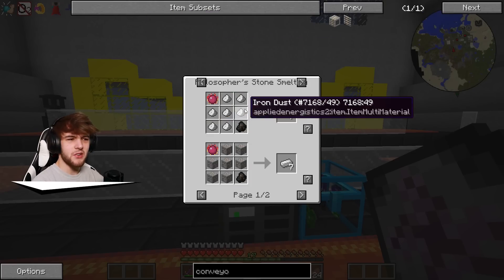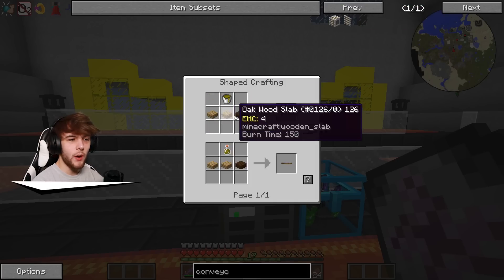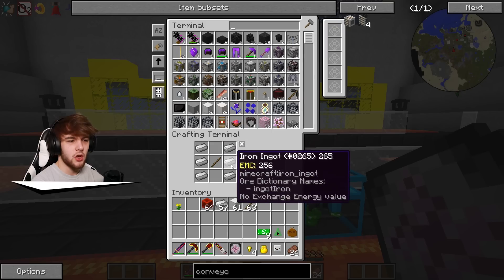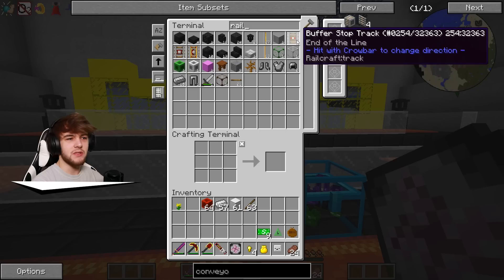I'm pretty sure that's how you make rails. Hold up — what the heck is this? A wooden way rail bed? Oh my goodness, there's a whole new mod here that makes rails so much more difficult to make. Are you serious? So how do I get this Creo slot? Oh my god, this whole process just became a lot more tedious and we only have these rails at the moment. This doesn't even have an EMC value!